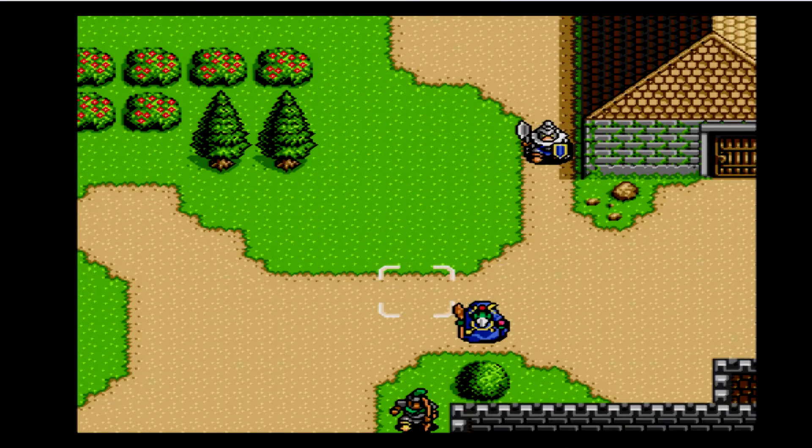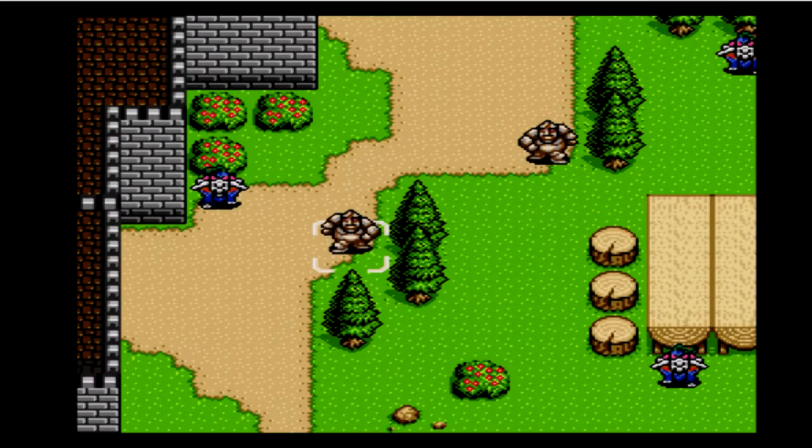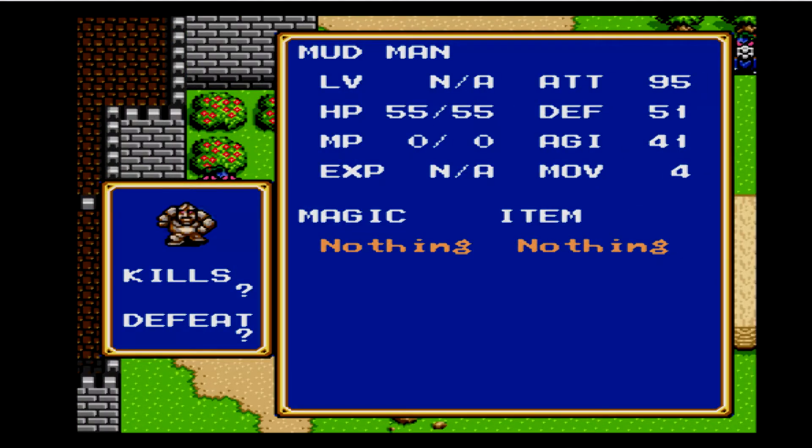Other things of importance to mention: new units, two of them. This is one — the Mudman, which is the new Golem. How is mud more powerful than rocks? Don't ask me, it is. The Mudman is pretty strong infantry: 95 HP and 51 attack.